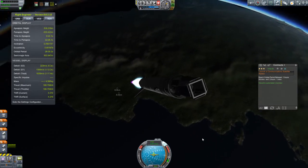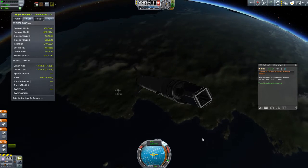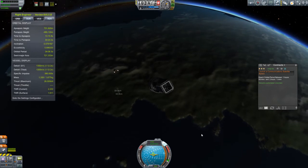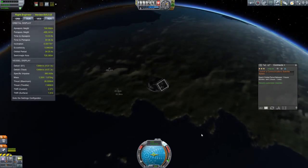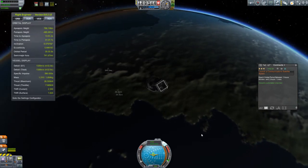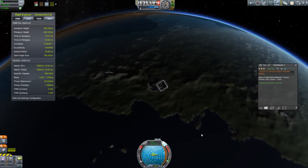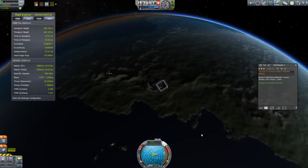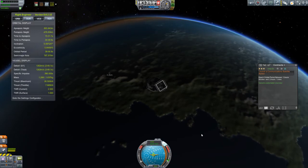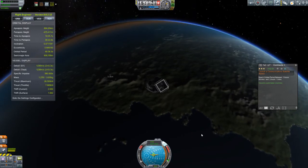The plan here is to put four equally spaced satellites into this orbit. And if you use a little bit of Pythagorean theorem, you can calculate that these satellites are going to be about 2,358 kilometers apart. The Communitron 16 antenna has a range of 2,500 kilometers, so all these satellites, if placed properly, will all be within communication range of their neighboring satellites. So I can connect all these satellites together just using the Communitron 16.